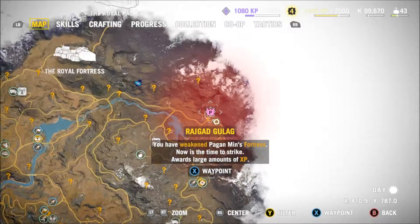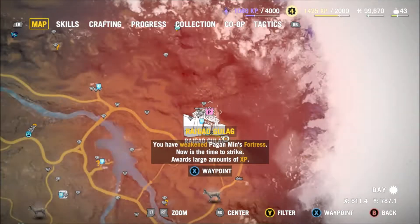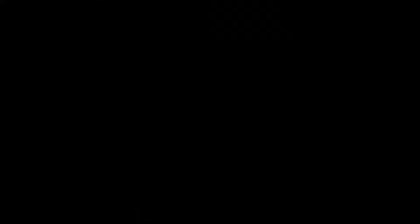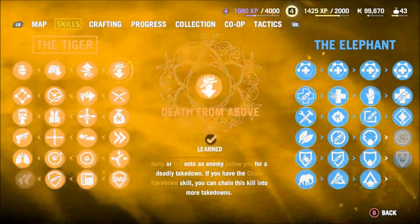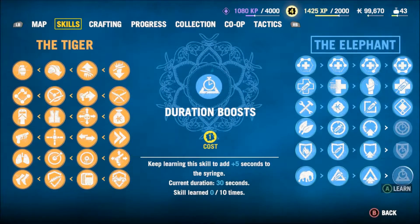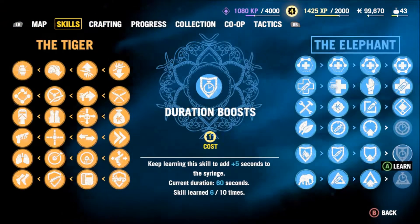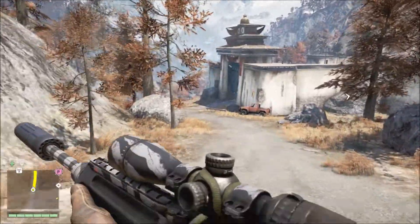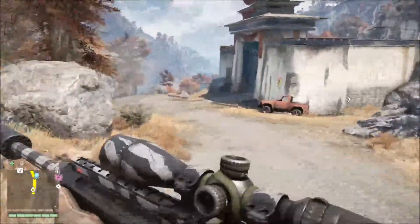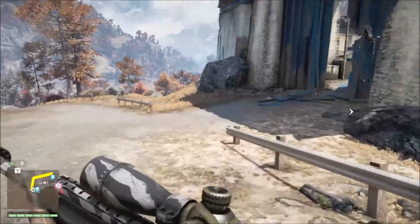I'm going to show you right here on the map — it's Ragdag Gulag, the last fortress that you take over on the map. If you travel there and walk into the front door, I'll show you these skills real quick. The duration boosts and stuff like that — you've got to put 10 skill points in before it unlocks all the way, and there's an achievement for getting every skill, so this is an easy way to farm those experience points.